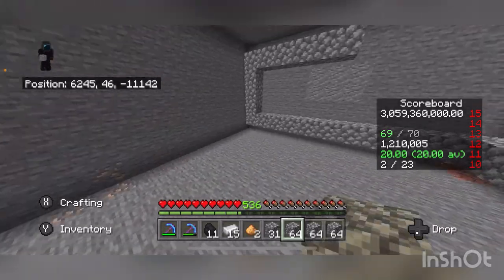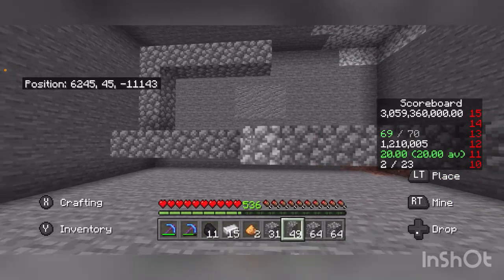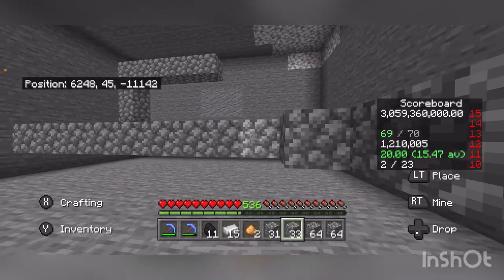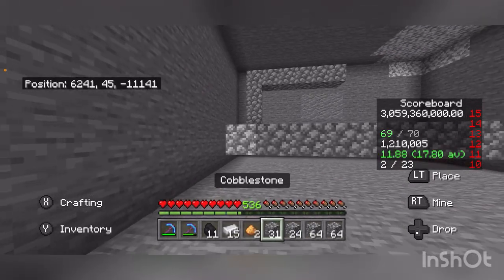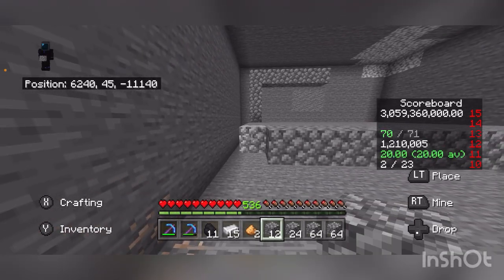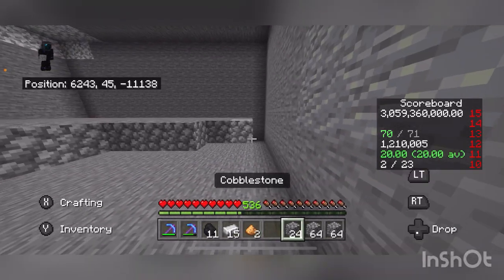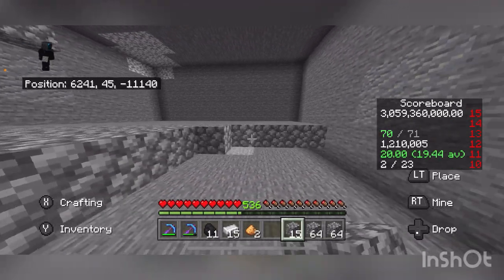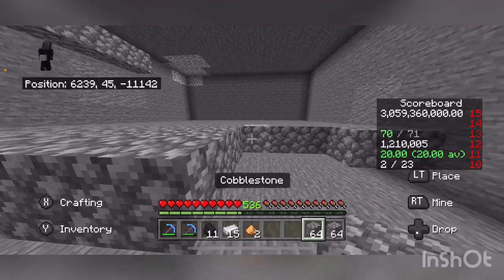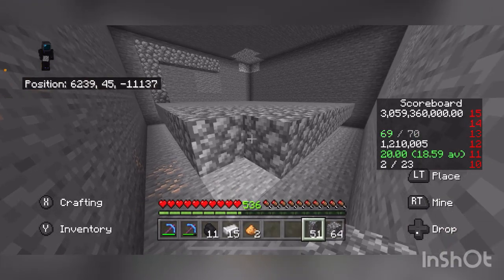Once you get your room built you can start placing chests. A number one way to start getting spawners and money is the auction house — AH is probably one of the best places to find good deals. A lot of people overprice things on the AH, so you have to know what deals you're looking for, what you want to buy, and what it's actually worth.